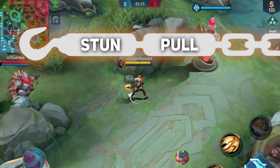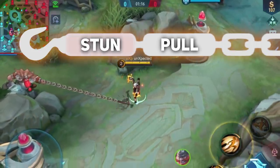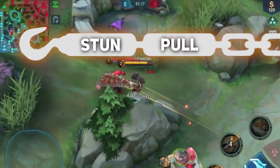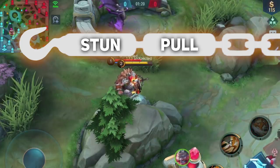It's possible to immune both parts individually. There's only one problem. If we immune the stun, we get pulled. And if we want to immune the pull, we can't because we are stunned. So how do we make that work?